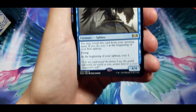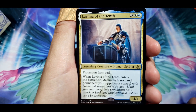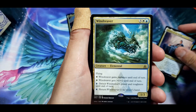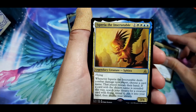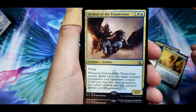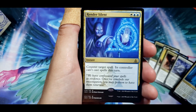Lavinia of the Tenth — legendary creature, human soldier, protection from red. Whenever she enters the battlefield, detain each non-land permanent your opponent controls with converted mana cost four or less; they can't attack or block. That's not bad. Wind Reaver elemental — check out that wicked looking sword. Isperia the Inscrutable — legendary creature sphinx. These are giving you some pretty decent commander cards. Archion of the Triumvirate. Unbreakable Formation.